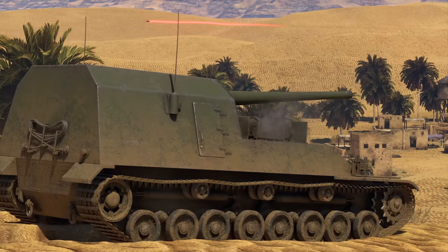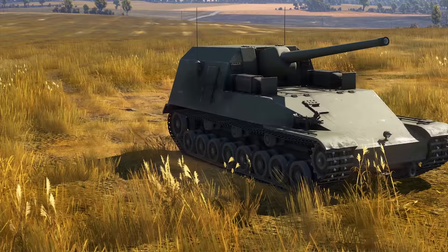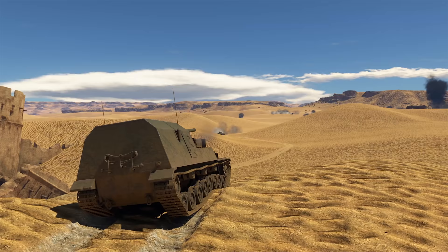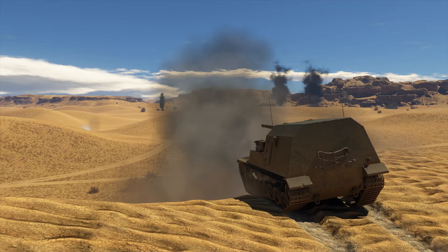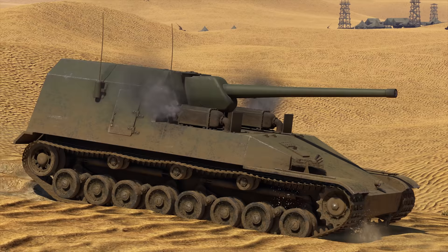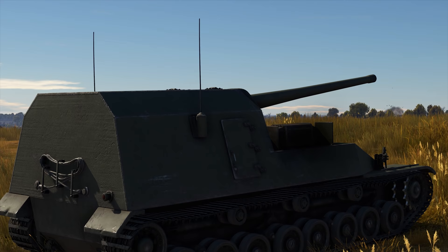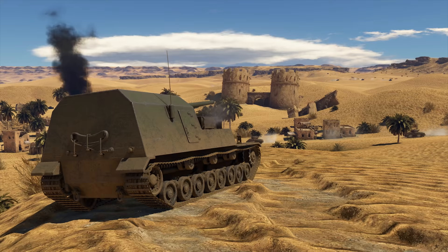Let's move to Rank 4 — that's where you get the last Japanese premium currently available: the Type 5 Ho-Ri prototype tank destroyer. To put it bluntly, this is a monster conceived in hell. Its design might remind you of the formidable German Ferdinand, and rightly so. There are some similarities, but the Japanese vehicle is better in almost every aspect — it's faster, has a 105mm gun instead of an 88mm one, and even comes with better armour. If you know what you're doing while angling, your enemies won't have an easy time trying to get you.